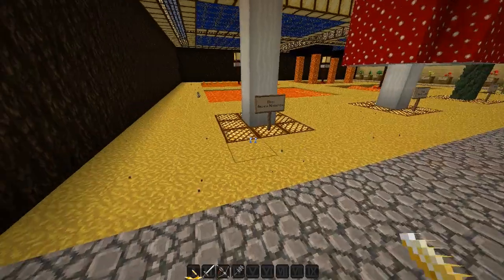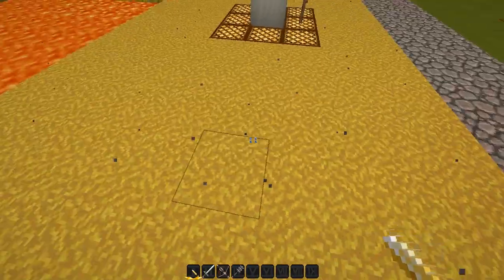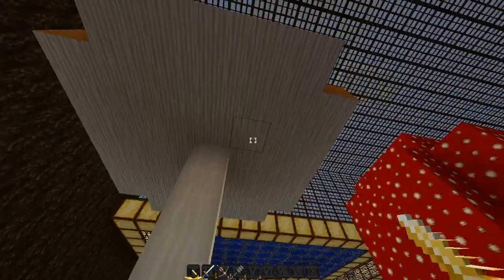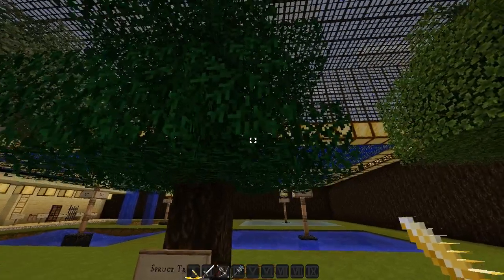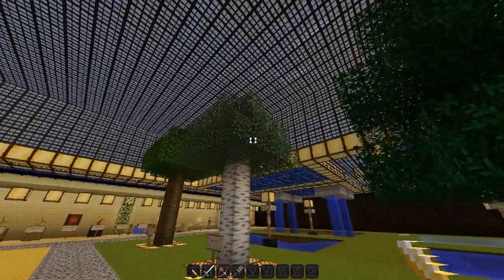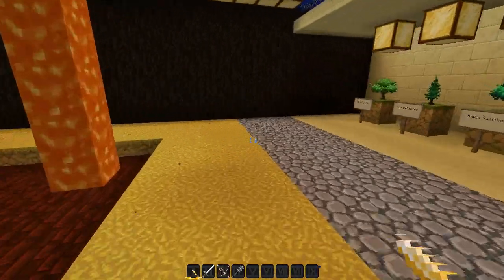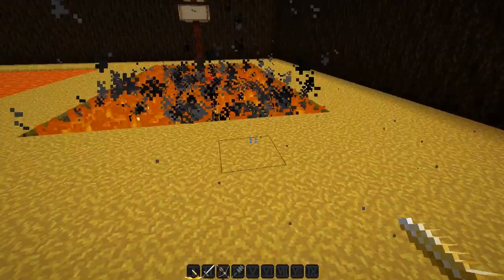Let's move on to our farming plants and all that. Grass and mycelium — quite a difference for mycelium. I think that's supposed to be hay, you know, the wagons with hay. Mushrooms looking very similar. Trees — leaves look great on that spruce. Actually the leaves look great all around — very, very nice looking trees. Lava's looking the same, fire's looking the same.